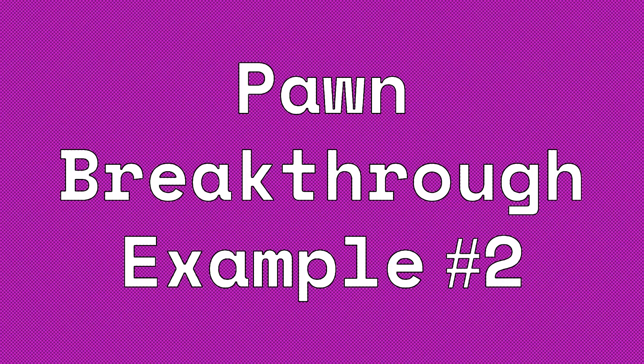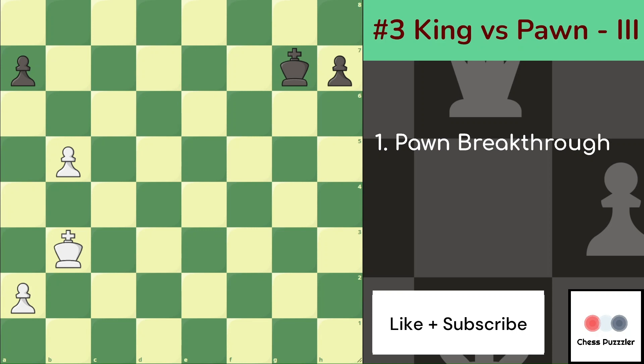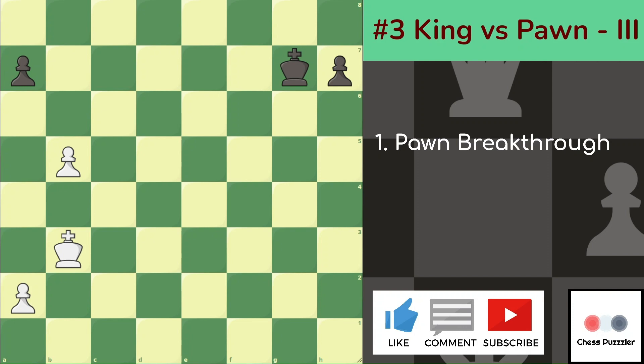Let's look at one more example highlighting the importance and criticality of using the Pawn breakthrough at the right time. White is quite happy seeing that it has an advanced B Pawn while both the Black Pawns are quite far away, and White has better chances of promoting sooner than Black. So Black jumps with a4, h5, a5, h4, b6, a takes. Now White has to stop to consider his move — he has a choice of which Pawn to promote. He makes the right decision: it is going to be a6 and not a takes on b6.